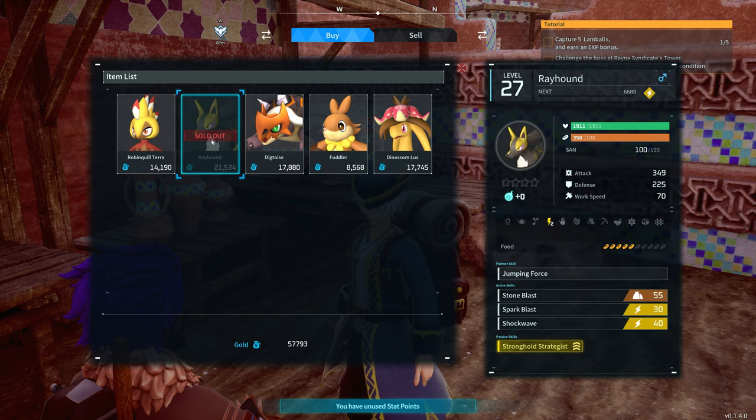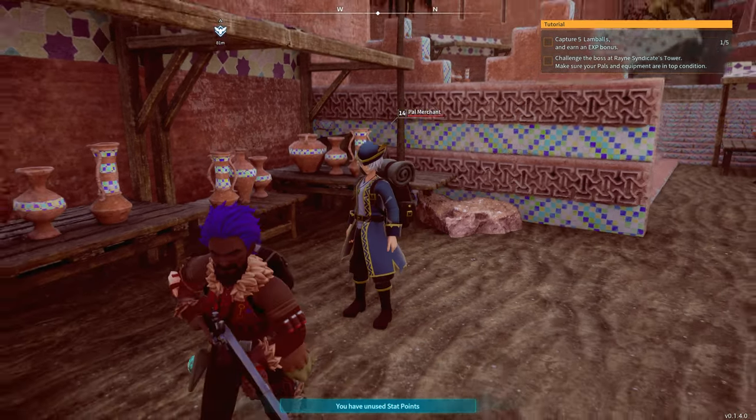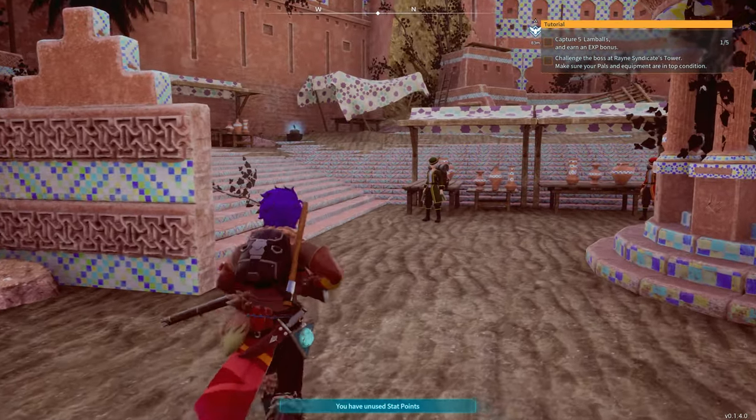I just bought this ray hound off him. I don't know why — I've just got plenty of gold so I thought I'd just buy it. It had decent attack. The stock rotates obviously, so you can come here every now and then and swap things out.